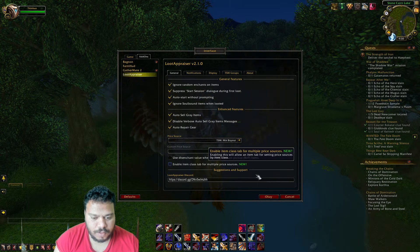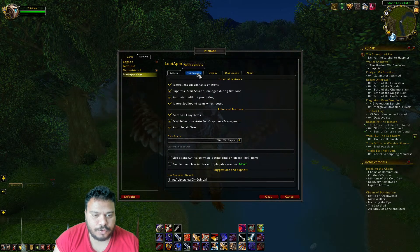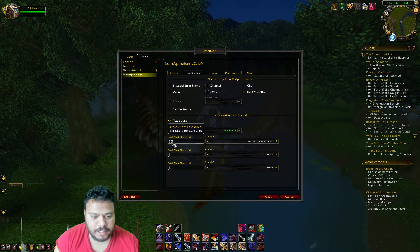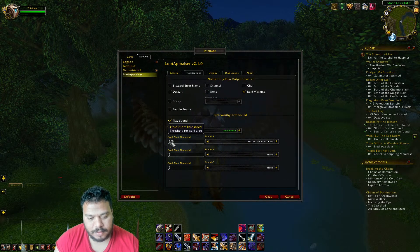In the Notification tab, make sure Play Sound is selected for the rate warning. Initially it comes set at 100 gold, but you should change it to 500 gold, because you don't want to get notified for every 100 gold or so. Selecting 500 is reasonable.